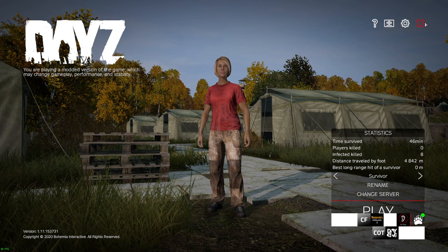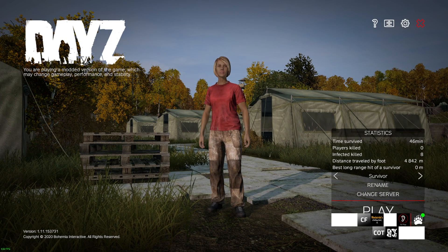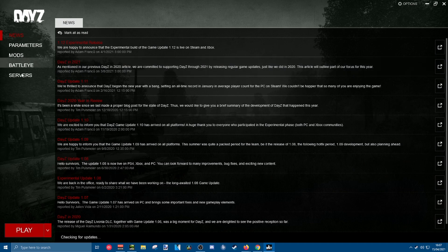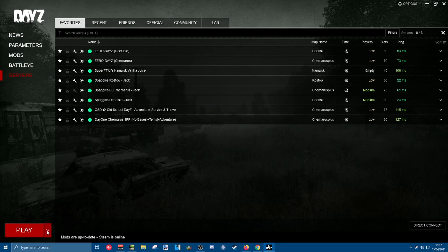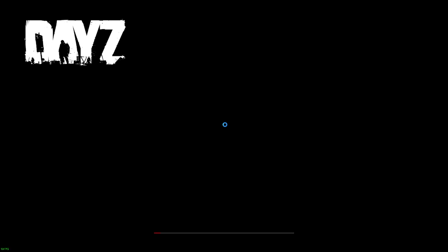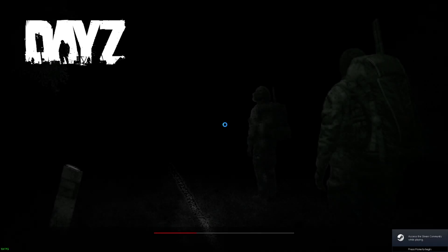So we're going to back out and close this down because this is the modded version of the game. We're going to open DayZ again, go to Servers, and then click down here where it says 'Play Without Mods.' If I play without mods, that's going to take me straight to the official in-game browser where I can pick any vanilla server I want.